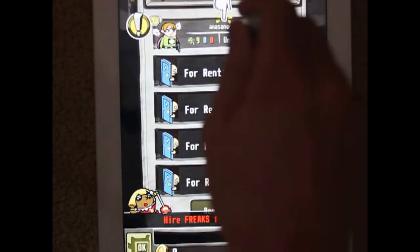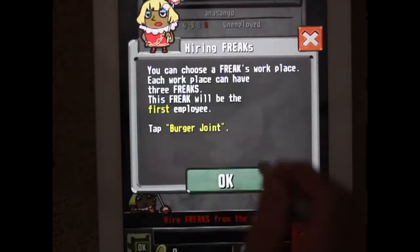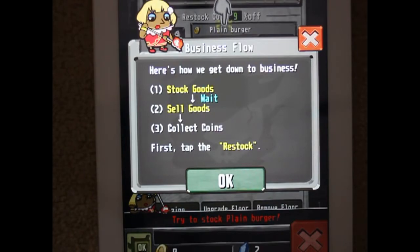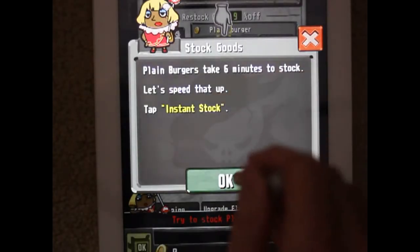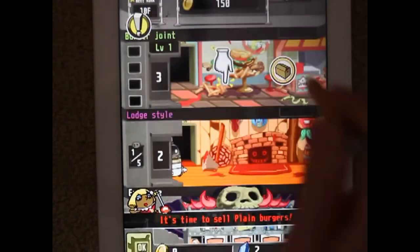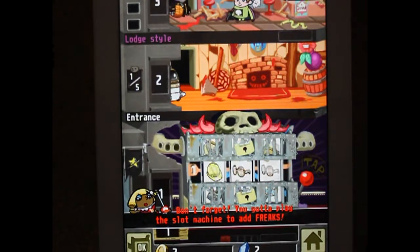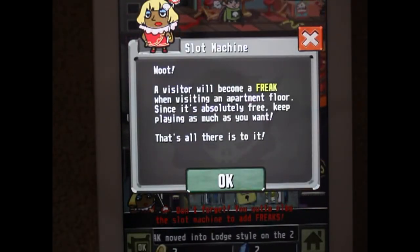It seems this freak is unemployed - freaks like to work in different ways. Job: burger joint - he's a burger-flippin' master. Check the burger joint - sell goods, collect coins, technically stock. It's going to cost a jewel to stock. Getting more jewels - it's going to sell burgers. You've got to play the slot machine to add freaks. A visitor will become a freak when visiting the apartment floor since it's absolutely free - keep playing as much as you want, that's all there is to it.